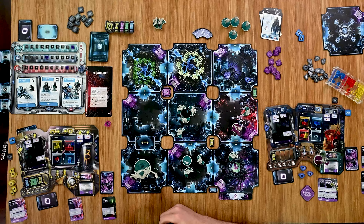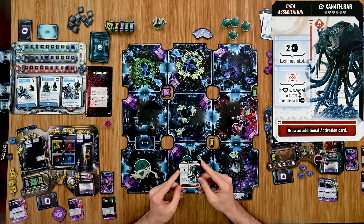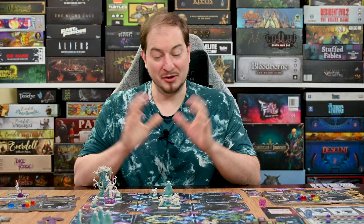The turn ends, the password passes, and the firewall phase begins. A guardian card resolves: the guardian moves two spaces — straight to the last gate — and eliminates it. That's game. The ICE wins.